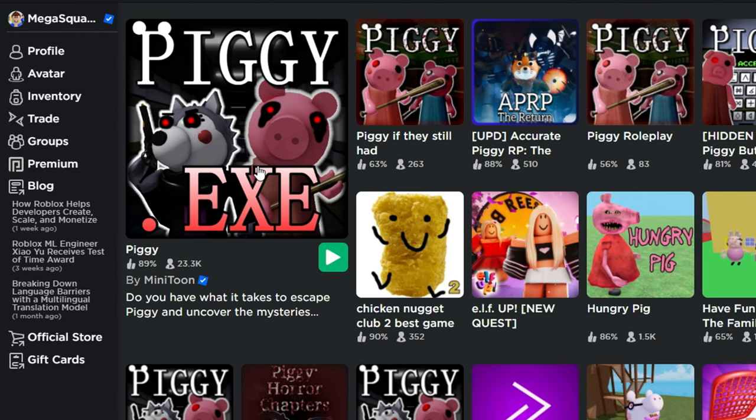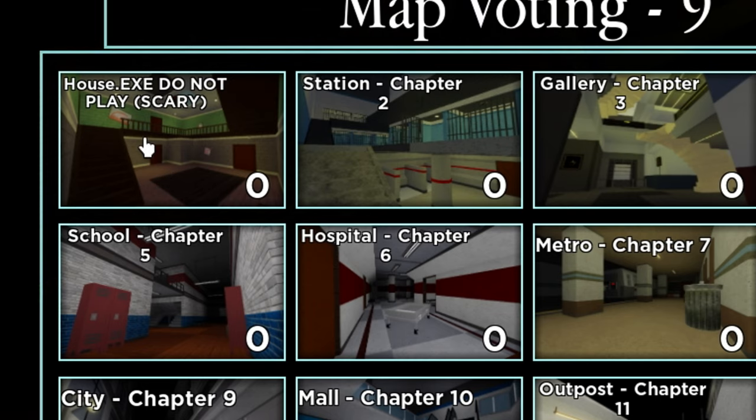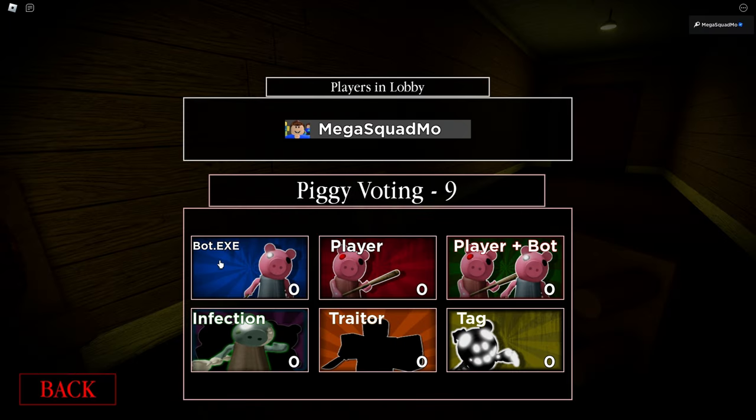So if we go on to Roblox and search up Piggy, you can see that he's actually changed the icon for it. And as you can see, it's changed to House.x — Do Not Play Scary. Okay, we've got to check this out. He's also changed this to Bot.x. Let's see what this does.